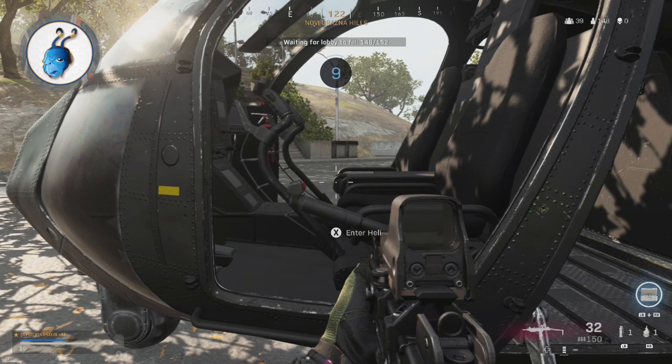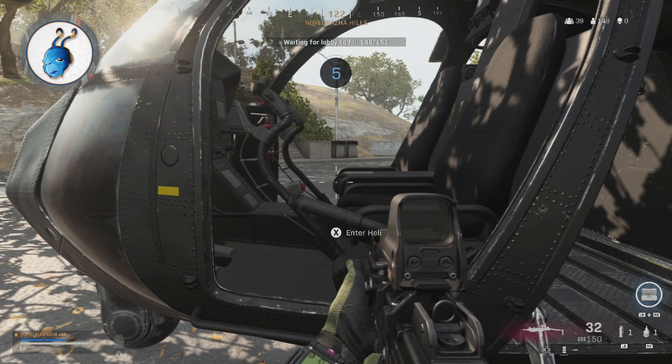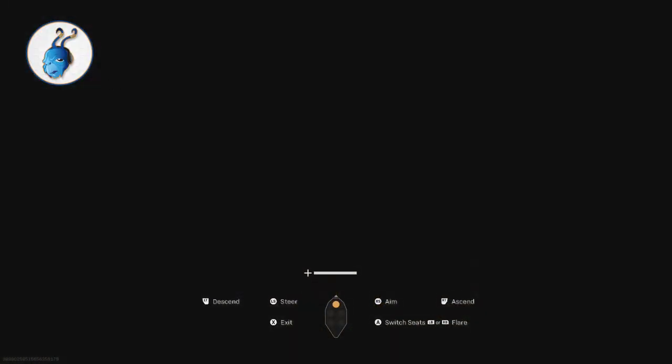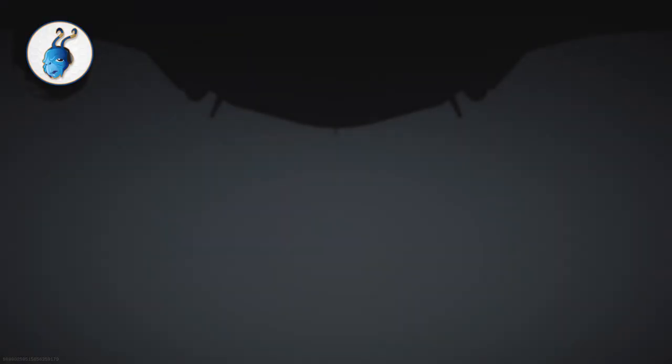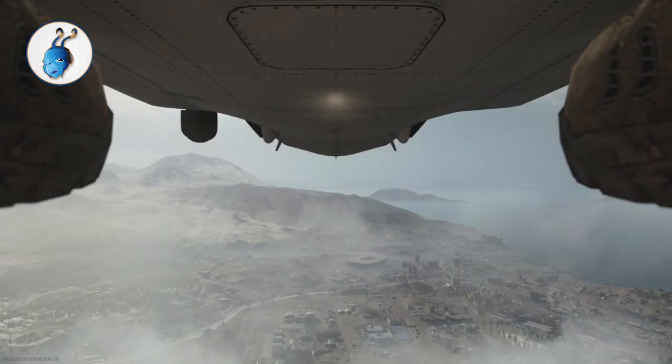So once you secure a vehicle, all you have to do now is stand next to it until the countdown is almost over. When the countdown reaches the last few seconds, you need to spam X, Square, or whatever button it is that you use to get into the vehicle. You need to keep spamming this button until you see the screen mess up just like this. Once you see that screen, you can stop spamming the button and now you'll be teleported back to your vehicle.